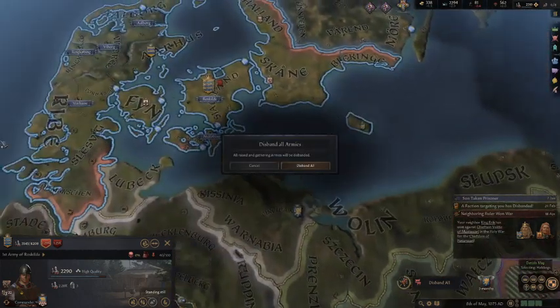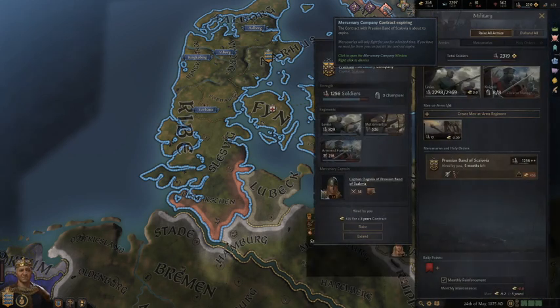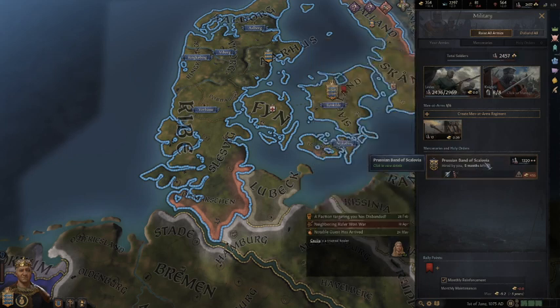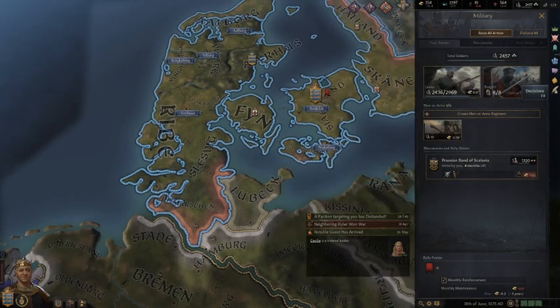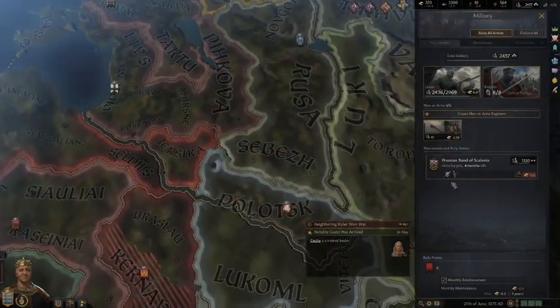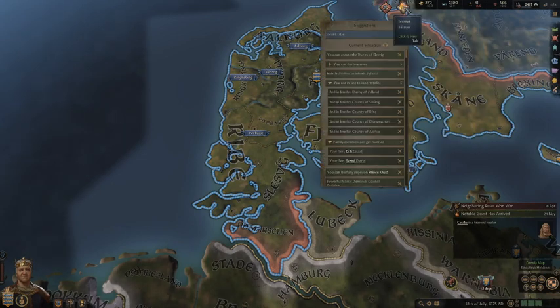I'm going to go ahead and disband these armies and be done with war for a while. My mercenary contract is expiring soon — I don't think I need them anymore, and it'll take them the whole four months to get back anyway. I disbanded them already. That's going to be it for today — episode one of the Danelaw series. Thanks for stopping by. Let me know what you'd like to see in the future in the comments below. Definitely subscribe if you're new to the channel. Thanks for being a part of the Secret Base.